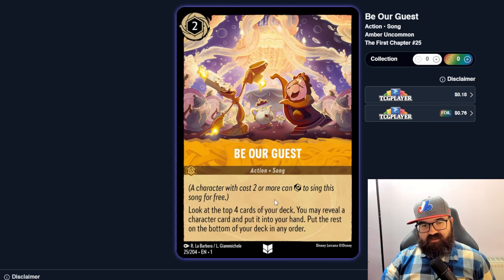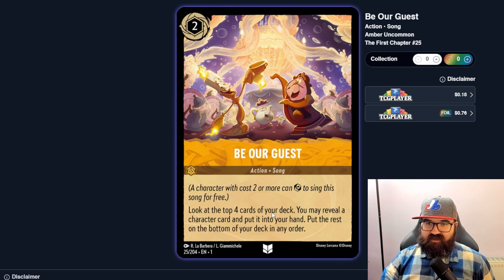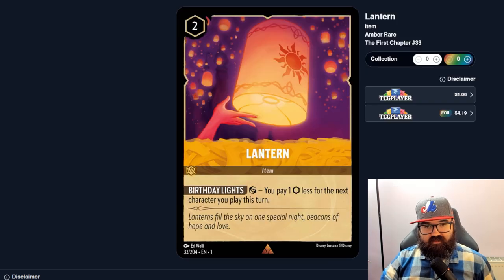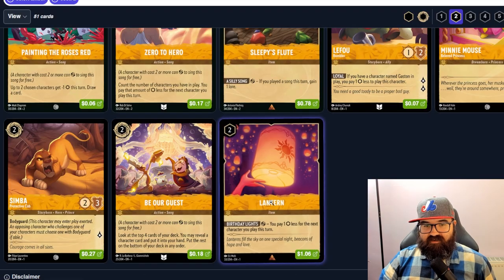Be Our Guest isn't just draw a card — you're looking at four cards and picking the strongest one for your current strategy. I can imagine this being run pretty often, especially in a song deck. The Lantern is an item — you pay one ink less for the next character you play this turn. That seems good; combined with Snow White's discount for Seven Dwarfs and the Lantern, you're pumping dwarfs out rapidly.